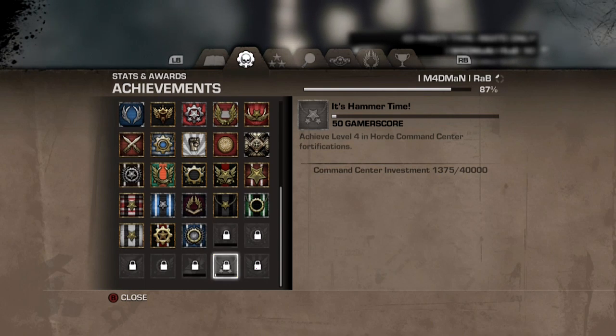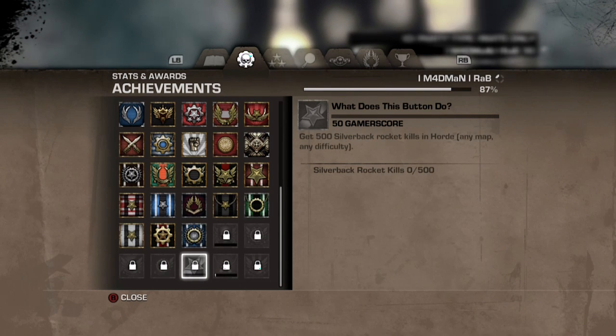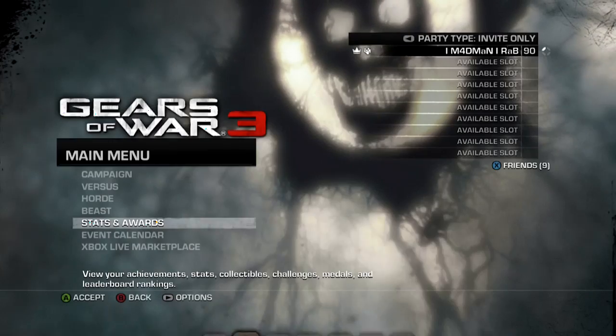Now you know the method to level up your horde command center. Doing that once with my chosen difficulty and mutators I got 1,375 XP out of 40,000 needed, so we'll get there fairly quickly. Now I'm going to show you how to get your silverback upgraded so that you can unlock the silverback rocket kills.